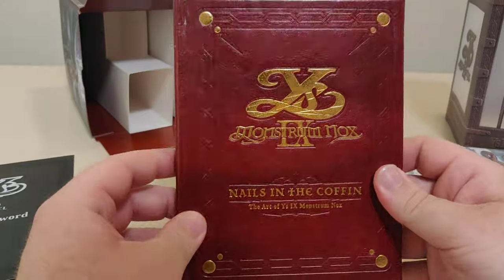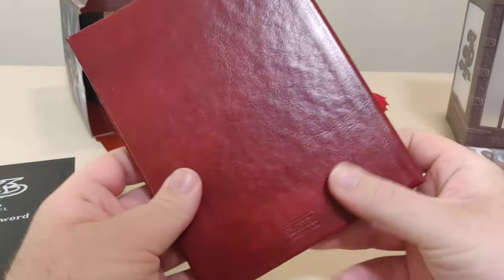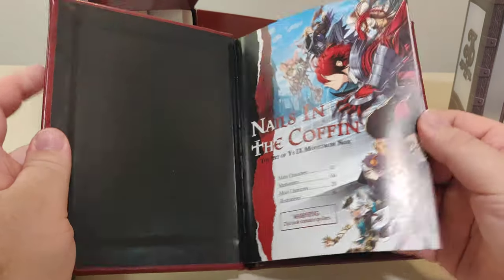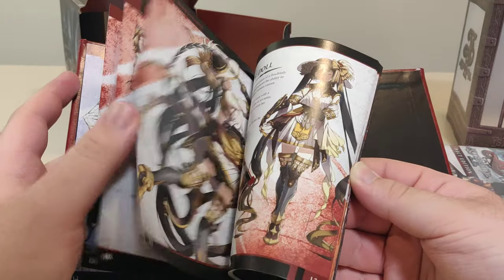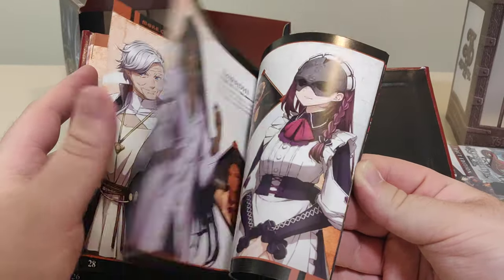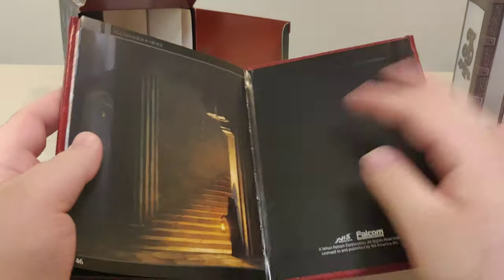Then we got 'Ys IX: Nails in the Coffin — The Art of Ys IX Monstrum Nox.' It's a nice little fake leather cover, reminiscent of some other ones they did. This book contains spoilers so I'll just flip through it quickly — about the characters, a little bit on each of the characters, more characters, and illustrations. Yeah, that's nice.